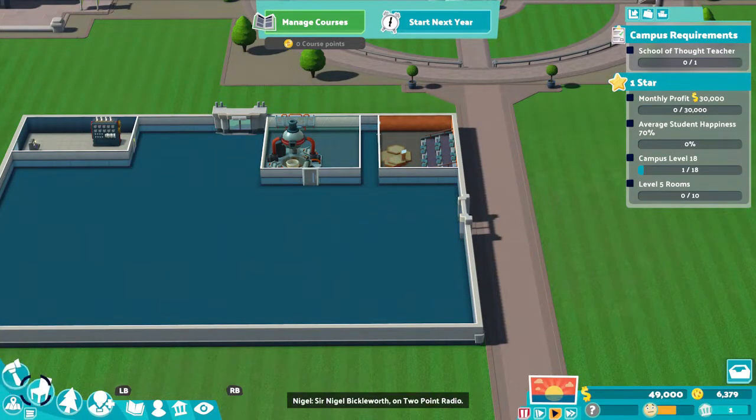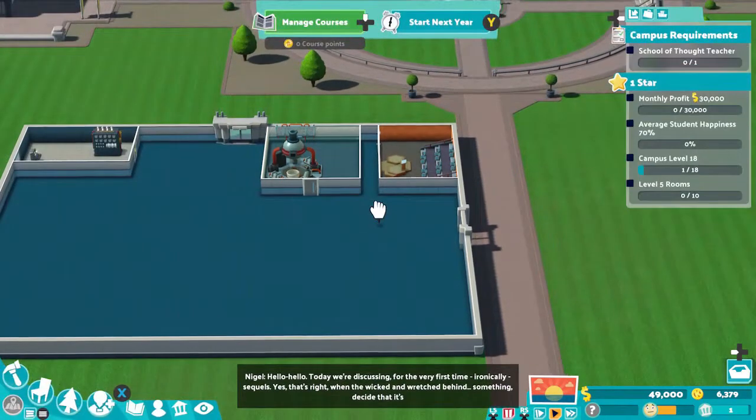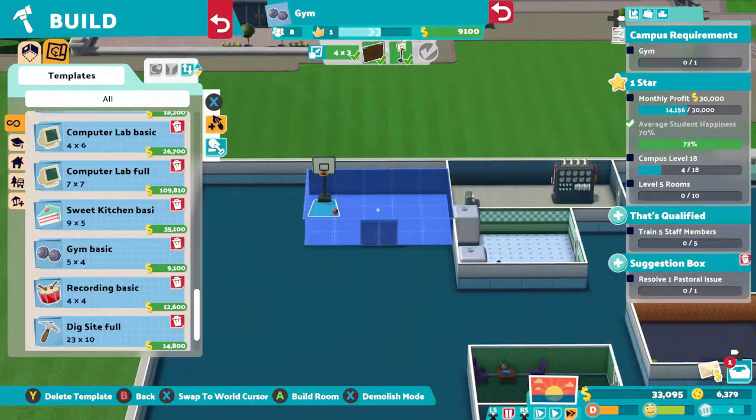Once you've got a fully functioning campus, build two training rooms and a research room, and start researching for extra money in kudosh and training your teachers as high as you can. Don't forget to employ a few extra teachers to cover the classes.